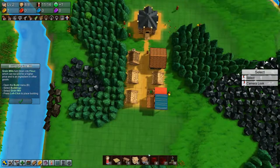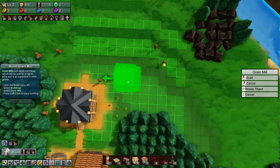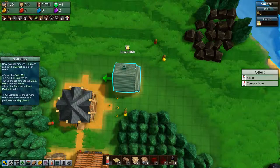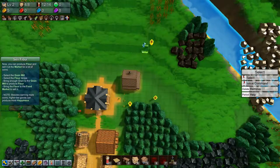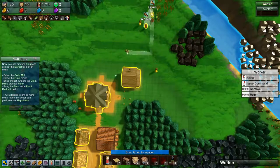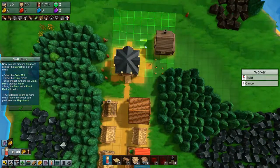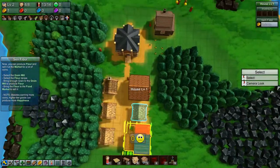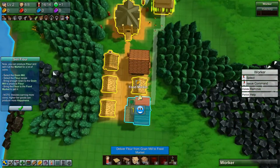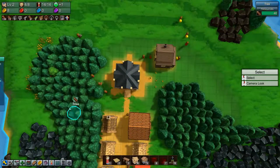Let's build a grain mill up here and tell that to make flour, because that is what we will be asked to do next. We'll grab you guys and say bring the grain down there — you as well, bring the grain down there. So now we are making flour. We need a couple of guys to bring the flour down here. Very good. That's more coins coming in — we are selling flour. Now we need to build a workshop.